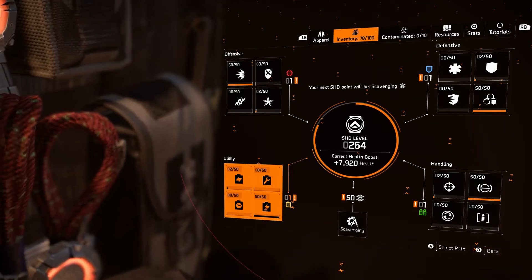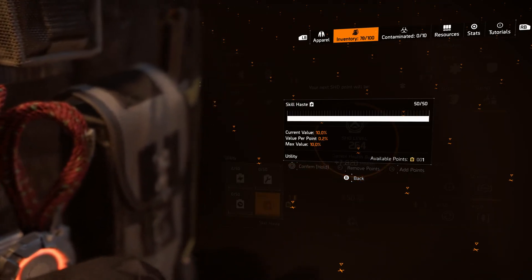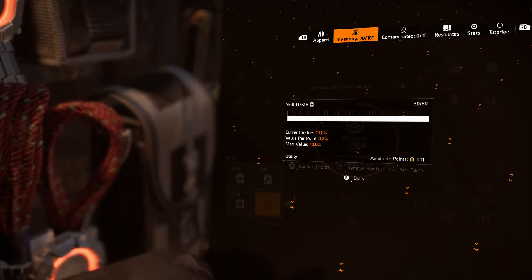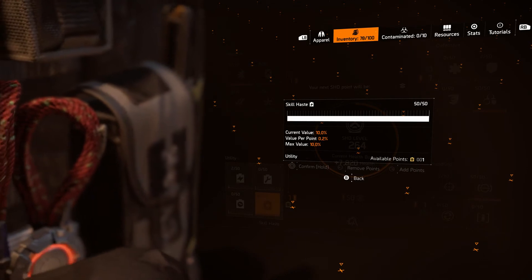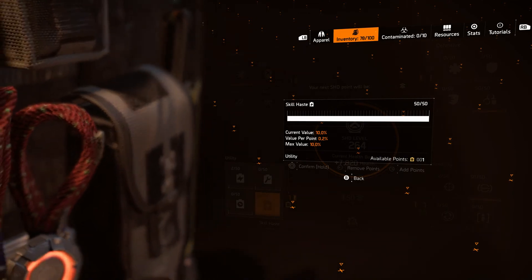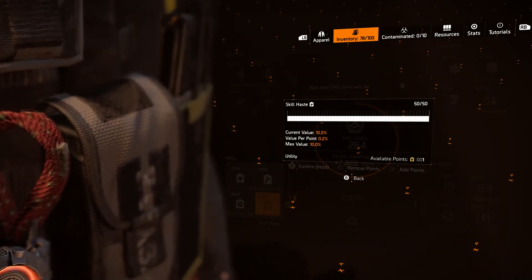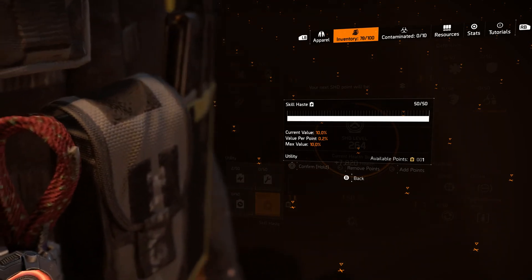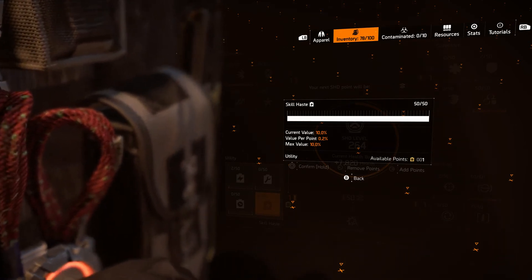For utility stats, my number one investment was in skill haste. Why skill haste? Because every skill, and every build, can always use skill haste — it doesn't matter what build you have. The rare exception is hardwired; if you're using a four-piece hardwired, skill haste won't help you as much. But for skill builds, healer builds, skill tier builds that don't use hardwired, damage builds, or armor builds — from my perspective, skill haste is probably the best stat to invest into there.